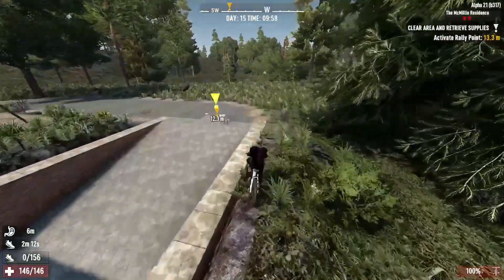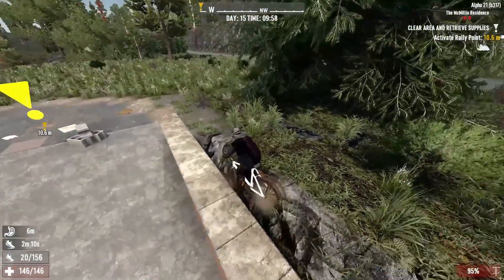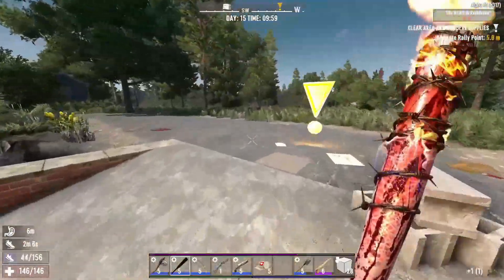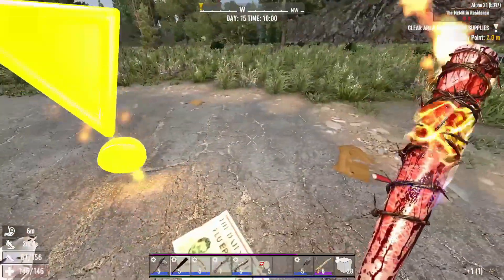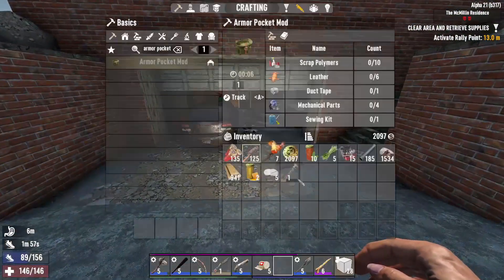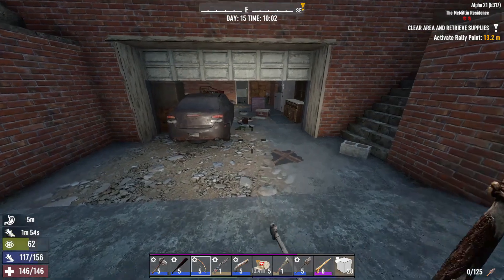And here we are back — of course had to get the damn bike stuck. At least we can very quickly pick it up and put it back down. We'll go ahead and do a quick double loot and salvage of this garage real quick.